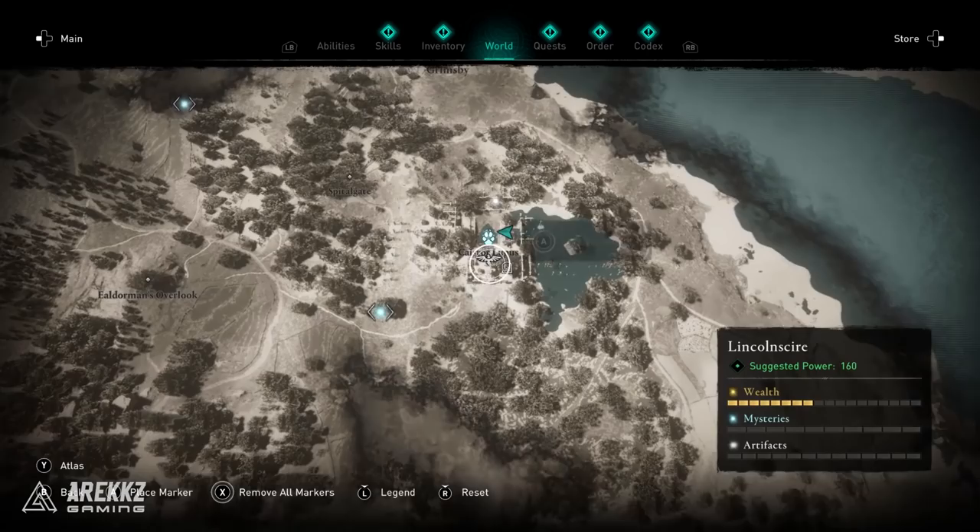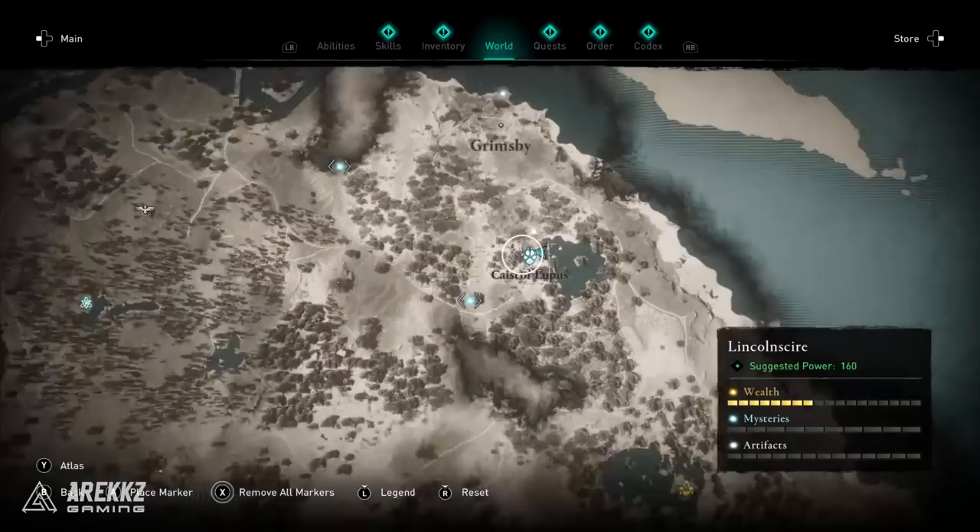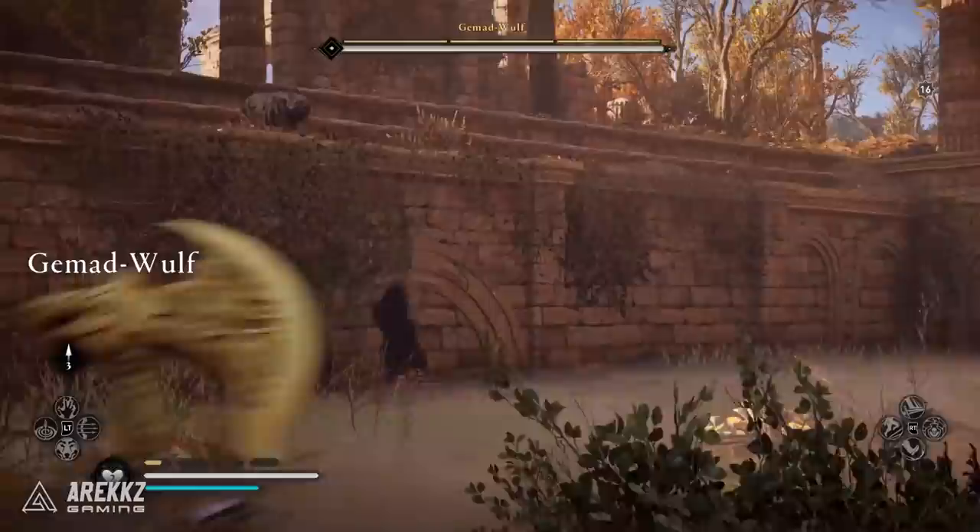Next up is Lincolnshire, a power level 160 area. On the map you'll see a ruins area near a body of water. Make your way into the middle of this arena, drop down, and inside you will find the Gemad Wolf.